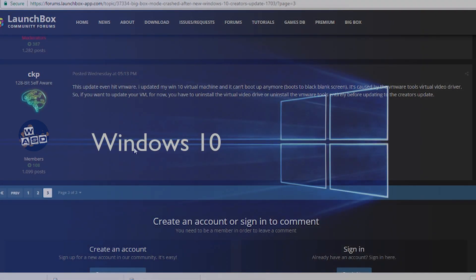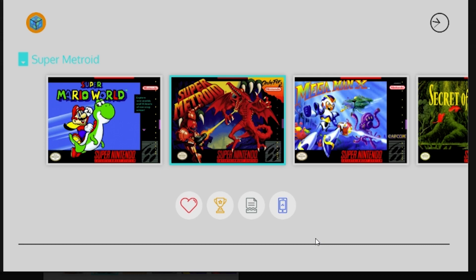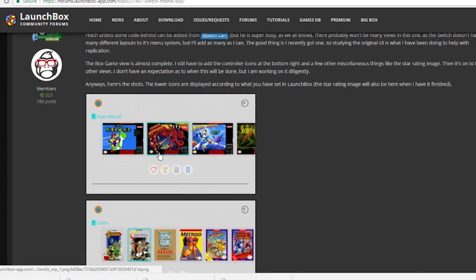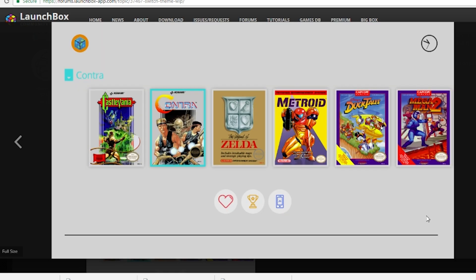And it's not just LaunchBox — it's Windows 10. Gorilla is working on a new theme for BigBox based on the Nintendo Switch, which I'm really interested to see. I really like the Nintendo Switch's layout — everything about it is aesthetically pleasing. I've always liked the simplicity of it. These screenshots look really freaking gorgeous. Gorilla always makes good stuff, and he's going all out with the new controls and everything, so make sure you check it out.